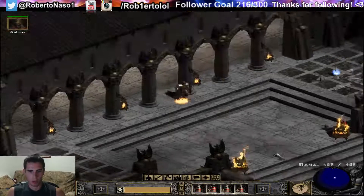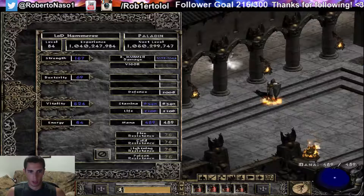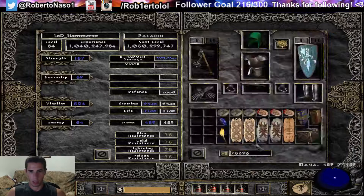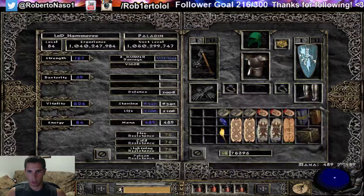This video is going to cover how to build a Hammer Paladin. First we'll talk about stats, then skills. For stats, put nothing into strength, nothing into dexterity, and nothing into energy if you have this gear. With this type of gear you shouldn't need to put any stat points into anything except vitality. You want to put everything into vitality.